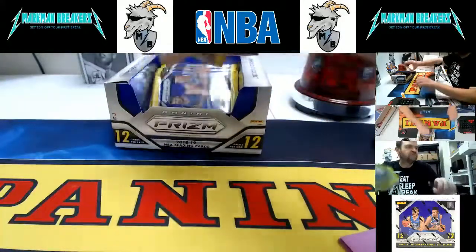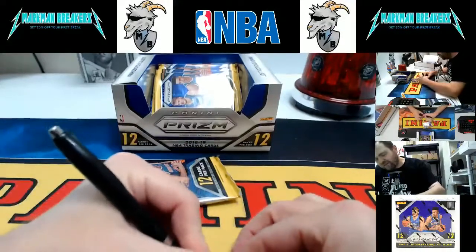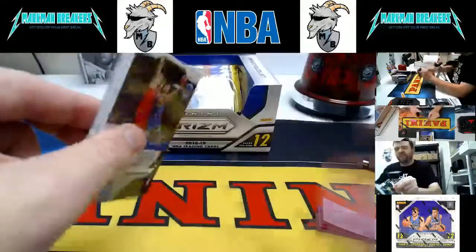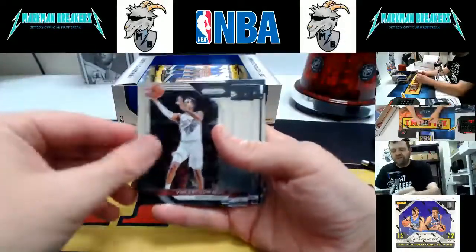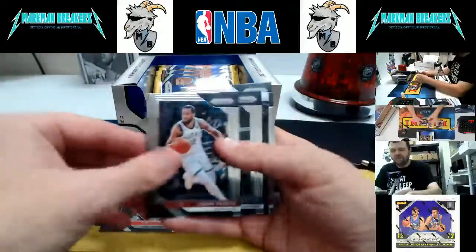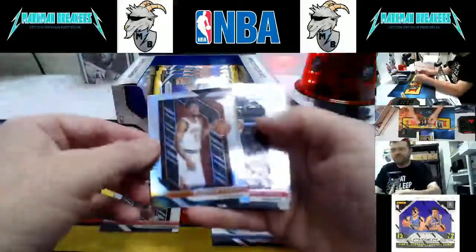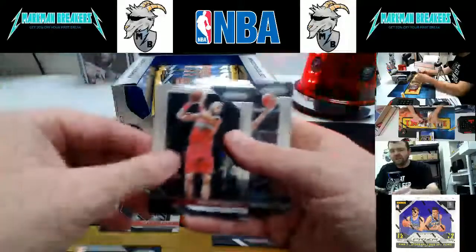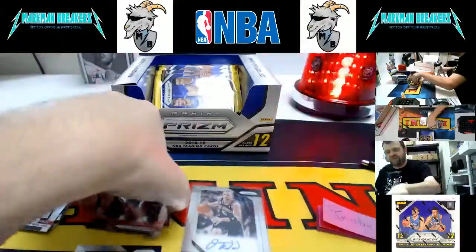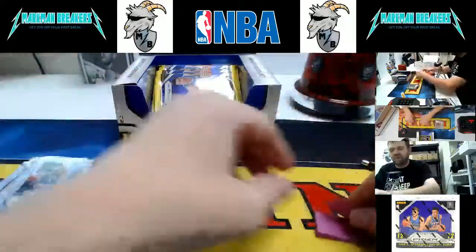Pack nine — Jonathan again. Still looking for a second autograph; we pulled a points card earlier. Here we go: KCP, Vincent Edwards, Gary Trent Jr. rookie, Bembry, Derek Favors, Jabari Parker, Emeka Okafor — nice — Jason Kidd Autograph! Brandon Knight, Wade, Gortat, and Curry. Jason Kidd autograph, Gary Trent Jr. rookie, and a Brandon Knight Prizm — that's for Jonathan, who gets the second autograph, a Hall of Famer.